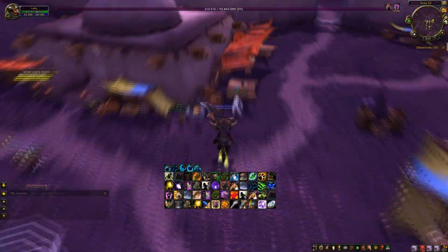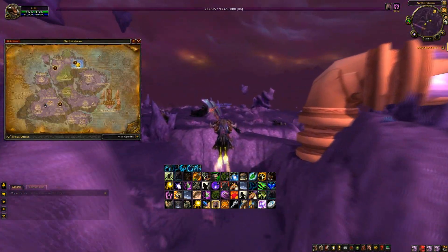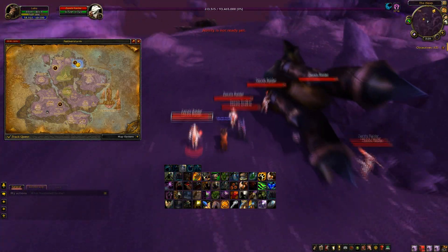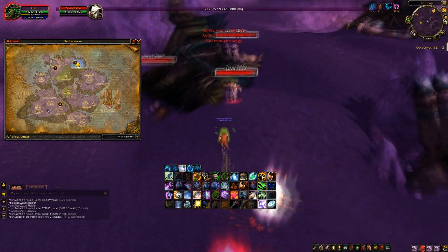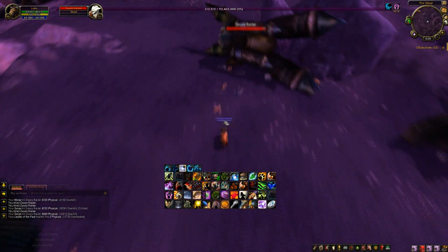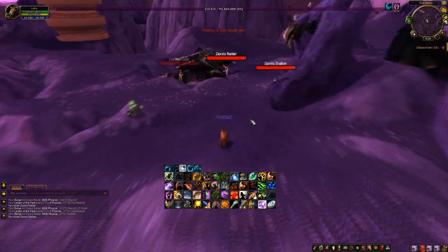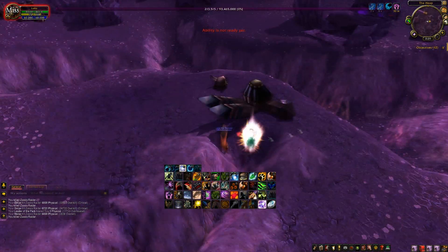The primary repeatable quest for the Consortium becomes available at Friendly and will continue giving reputation until exalted. This quest, found in Area 52, requires you to kill Zaxxis-affiliated Ethereals and turn in their insignias. These mobs are level 67-70 and are found primarily at the Heap subzone in Netherstorm. Because this place is widely known, it's often crowded at peak times. Farming reputation this way usually takes several hours, much like the Mag'har rep grind.